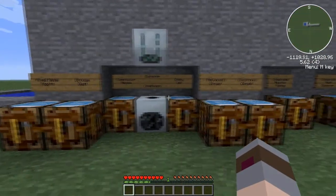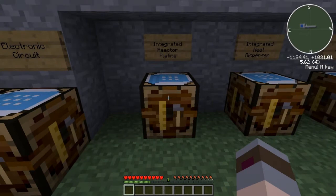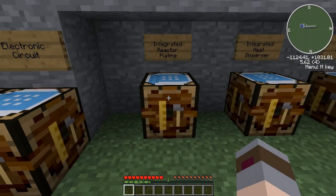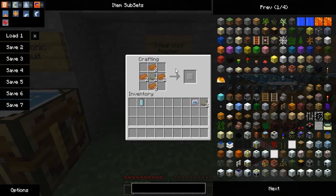Now that we've done this, we can move on to the integrated reactor plating. This is one of the most basic parts of the nuclear reactor — I'll explain how they work when I show you the actual reactor builds. The recipe for integrated reactor plating is four pieces of copper around a piece of advanced alloy. Again, the IRP — the integrated reactor platings — they don't stack, same with the coolant cells, so these items are not going to stack in your inventory.